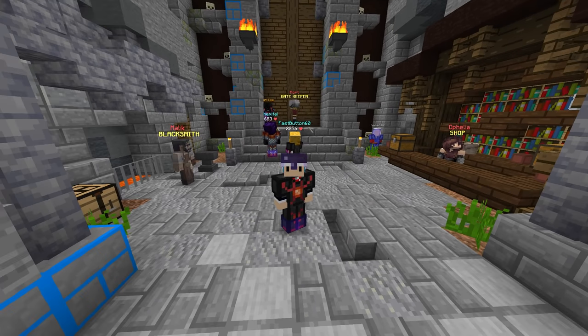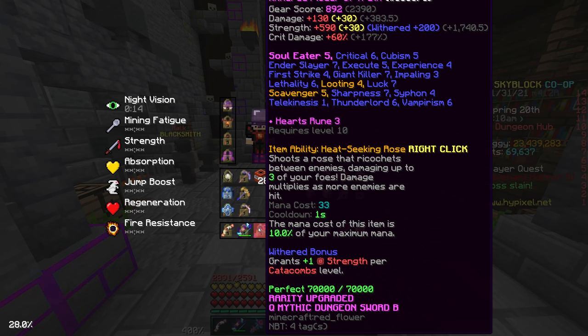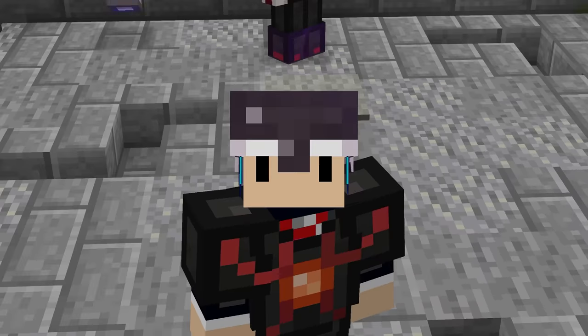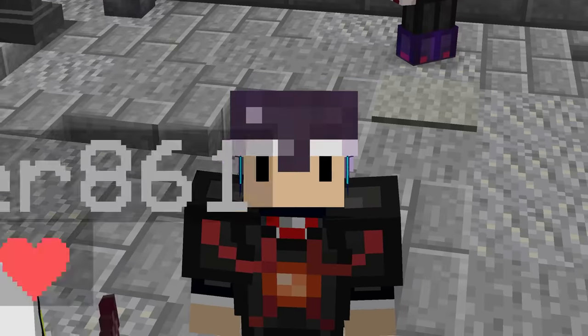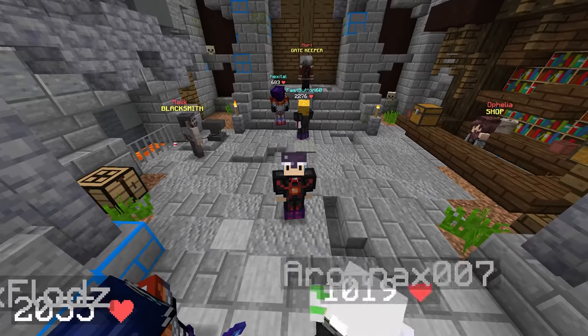Berserker is by far the simplest class to talk about. Obviously you're going to want a flower of truth, or a stronger weapon if you own one, with withered. Your armor should be ancient and talismans — just your standard DPS build, all shaded. That's literally it. Berserker is the easiest build ever, but it's not really a good class, but for those of you that still wanted me to cover it, there you go.